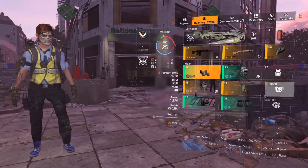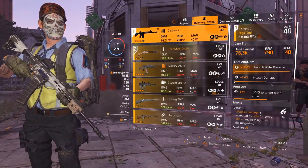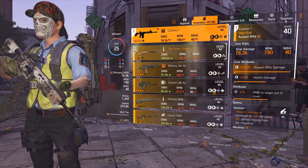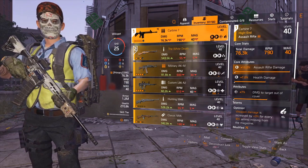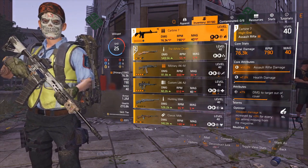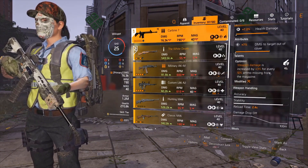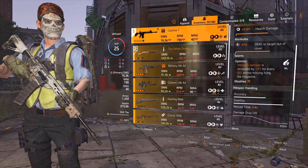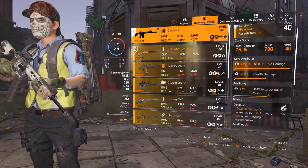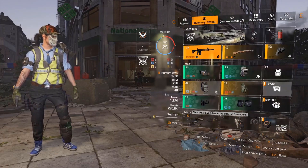I'm running the Carbon fiber. I have 15% rifle damage — that's a god roll right there — 7% health on damage, doing 7 to 6.3K base damage, 7% damage to armor in cover, and I have Optimist: damage increased by 3% for every 10% ammo missing from the magazine. I'd like to change that talent to something else but that's all I've got right now.